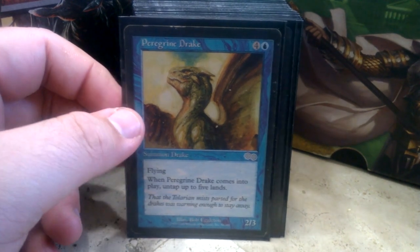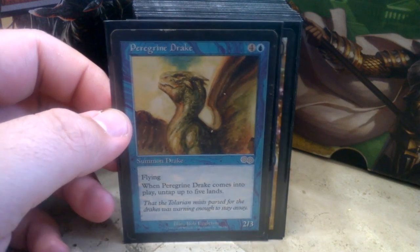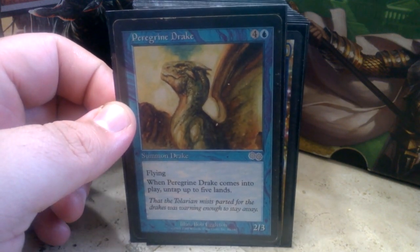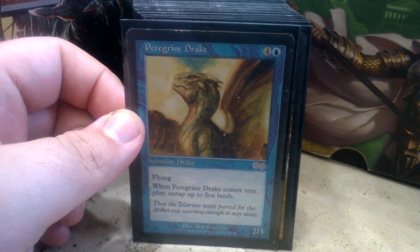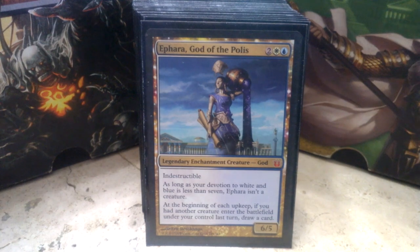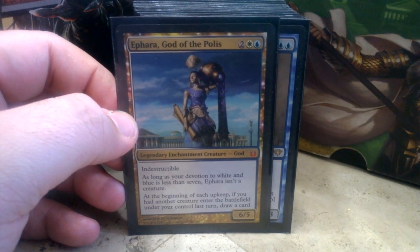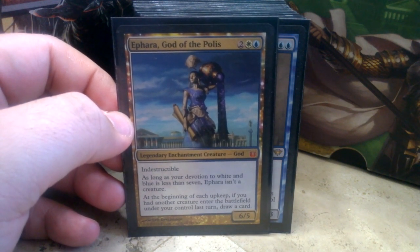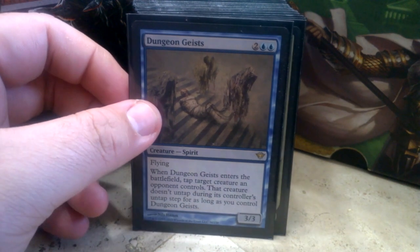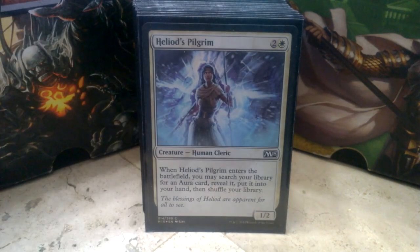Peregrine Drake — five mana for a 2/3 flyer. When it comes into play, untap up to five lands. If you have any of your double-tapping lands out and you've used some mana rocks, you can cast a couple of spells, cast Peregrine Drake, and reset your mana base. Swing with Brago, deal combat damage, and reset your mana rocks, starting your second main phase off with everything untapped. We also have Phyrexia — in a Blink deck it's really good to have, drawing a card almost every other turn in multiplayer. Dungeon Geists lets you lock down a big threat an opponent controls, and you can blink it in and out to lock down multiples.